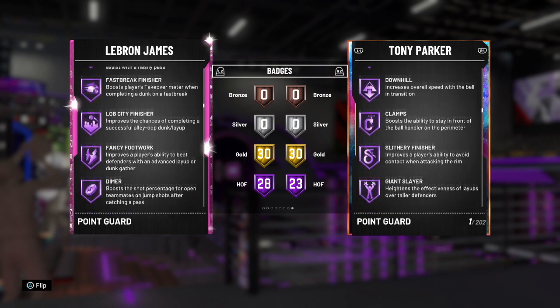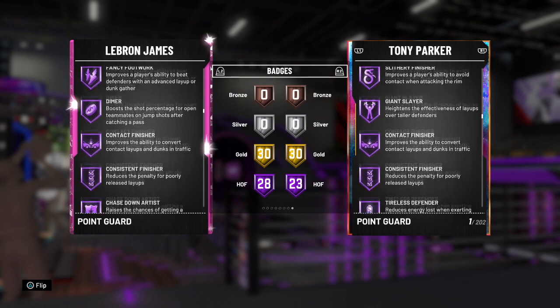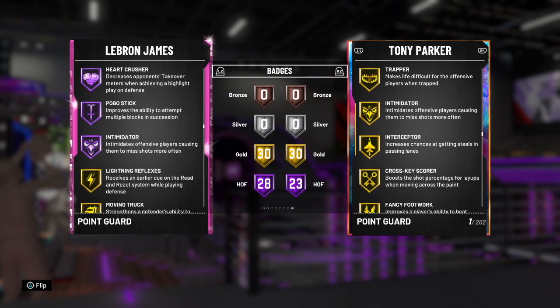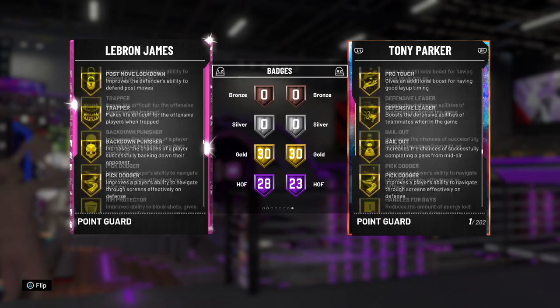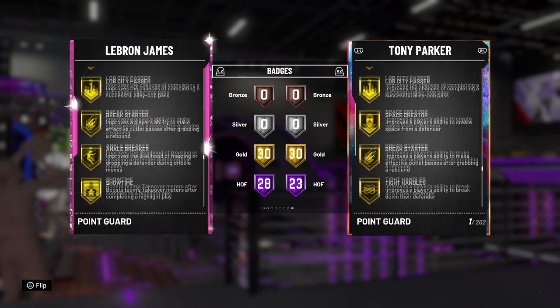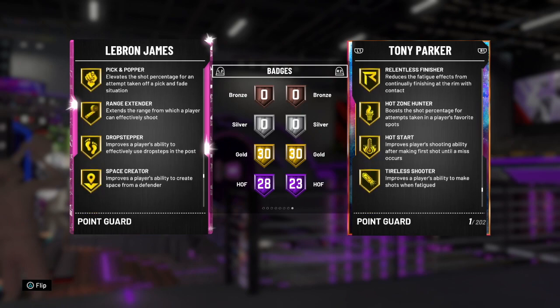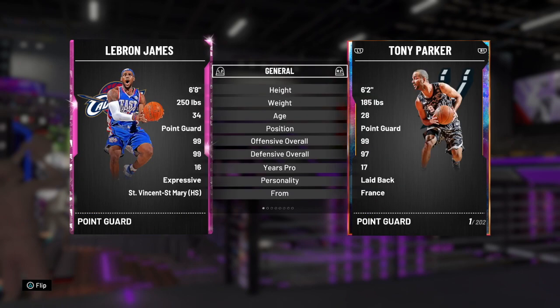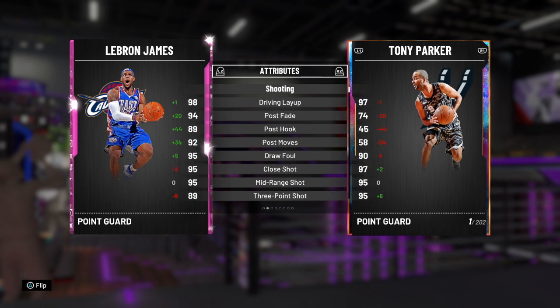LeBron's badges also include: flashy passer, fast break finisher, lob city finisher, fancy footwork, dimer, contact finisher, kiss the finisher, chase down artist, clamps, defensive leader, heart crusher, pogo stick, intimidator, and 30 great gold badge patches in literally everything - including range extender and quick draw. He's an amazing shooter who can playmaker like the best of them. As a six foot eight point guard he blows Magic Johnson and Ben Simmons out of the water.